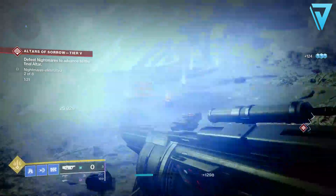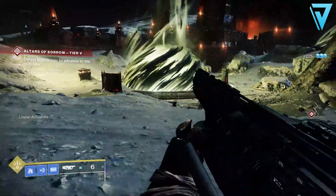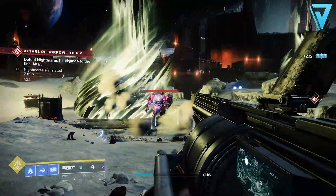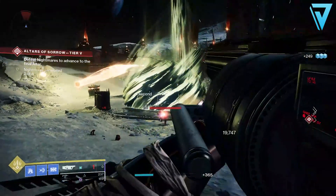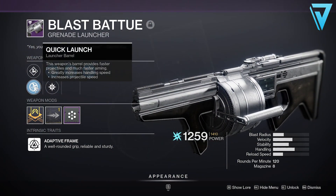In today's video we're taking a look at a legendary power grenade launcher. There aren't too many available in the game after a lot were sunset as a result of Beyond Light being introduced. However, there are still some god-tier ones out there, especially if you can get the right rolls. With that in mind, today we're taking a look at the Blast Batu.